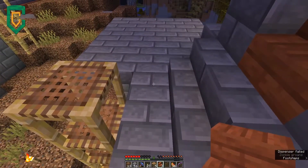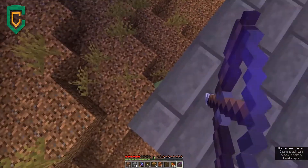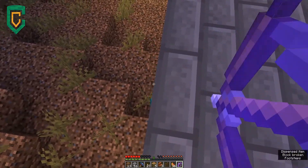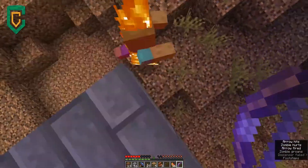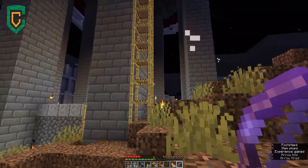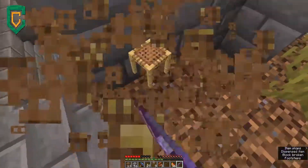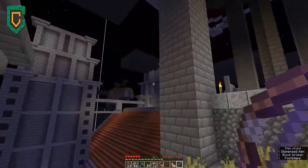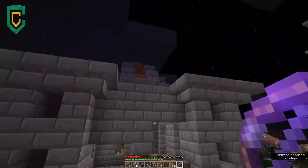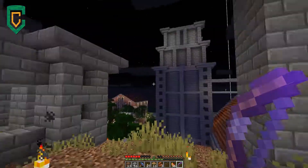We have our zombie friend down here. Thank you for coming out from underneath there — and now he's dead. I think I really like that tower, that little tower nub thing. It's not very big, it doesn't need to be, and I think that'll work just fine.